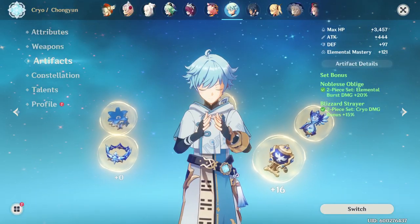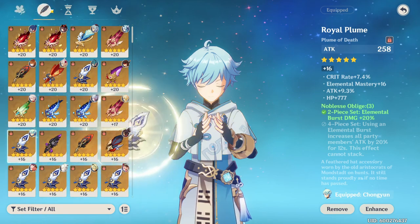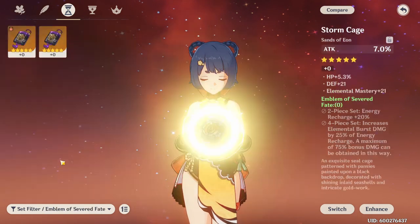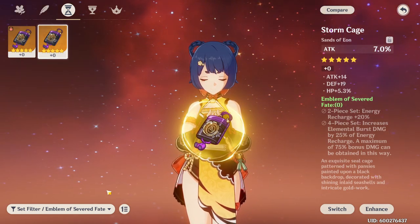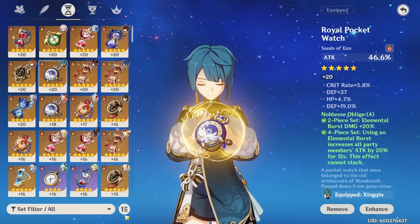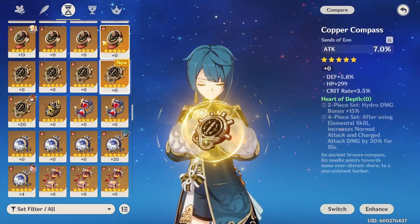If you were running a burst support DPS character before using a two-piece elemental and two-piece noblesse, this is definitely the new four-piece set bonus you want to farm for that character. The great thing about this set is that you can share it among any character, unlike the noblesse set because it needs the matching two-piece elemental damage bonus. The only positive I see to running noblesse is that the 15% elemental damage bonus applies to your elemental skills as well. The four-piece Severed Fate set, however, gives you a little bit more damage bonus on your elemental burst while sacrificing that 15% elemental damage bonus on your E skills.